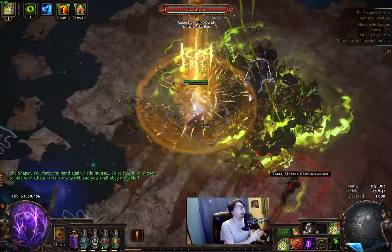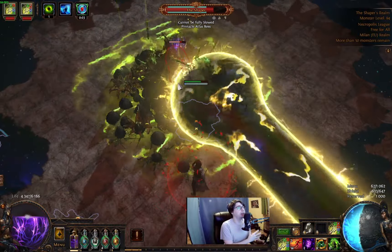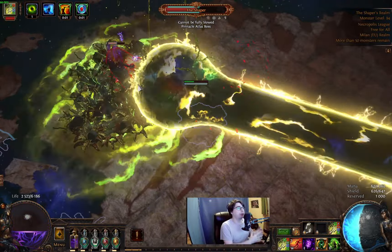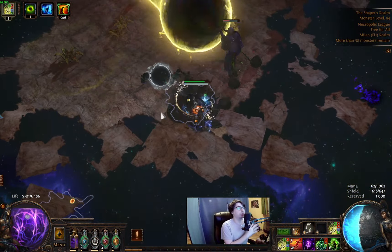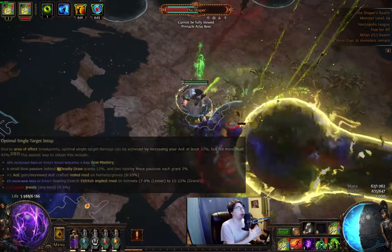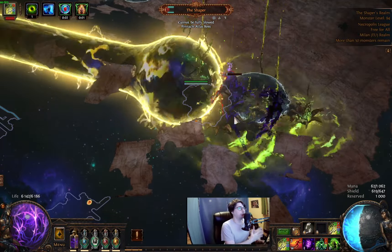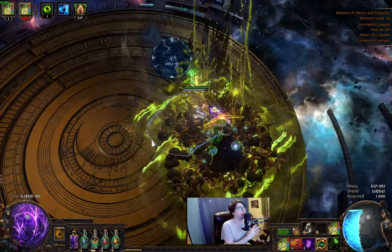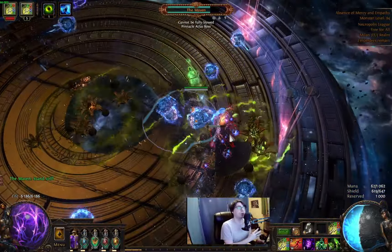Let's see what we got on the damage side. Our skill choice is Toxic Rain — you fire a projectile with your bow, and where it lands, you create a spore pod that deals chaos damage over time in an aura, and they can overlap with each other. In the league starter video I told you how much aura effect you need for maximum overlap. Well, it turned out the aura threshold is a little different. Someone did tons of testing and found that the optimal aura effect breakpoint for single target damage is at least 37% but not more than 43%. So from now, this is our new aura threshold. We're reaching this with Bow Mastery 20%, glove craft 8-10%, and I personally suggest getting a medium cluster jewel with Towering Threat for the rest. With this you can save your helmet implicits for more useful things like mana cost reduction or curse effectiveness.